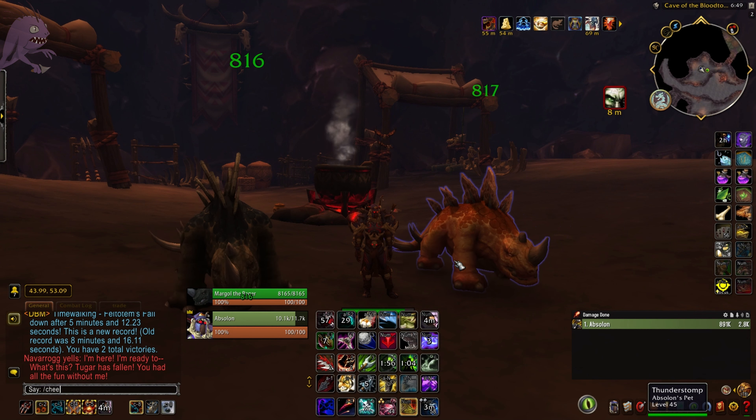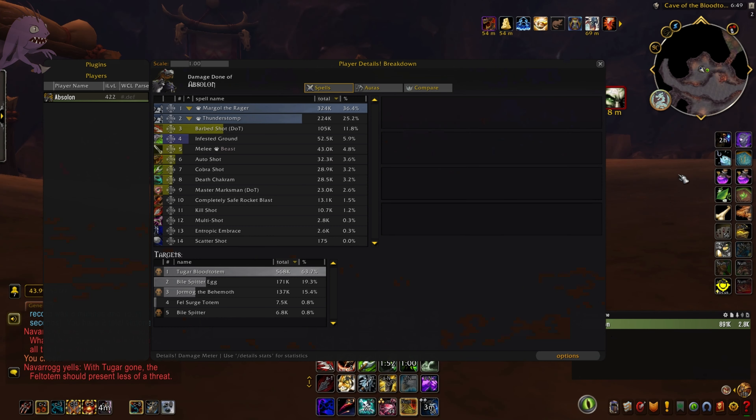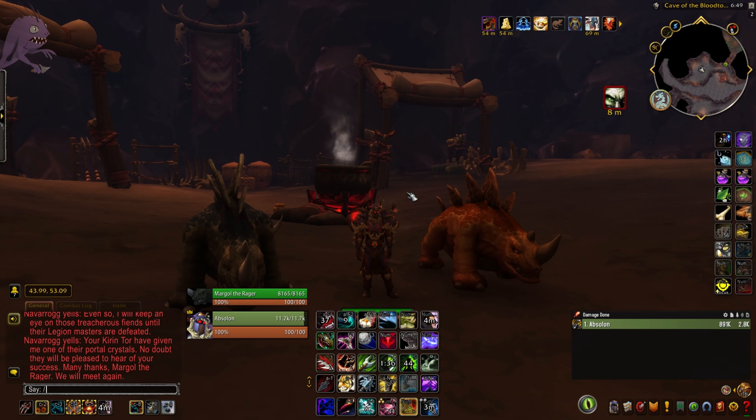That's the Beast Mastery Mage Tower challenge done. If you have any questions or comments, please leave them in the box below and I'll try to respond as quickly as I can. Here's a damage breakdown if you want to check that out — the fourth entry is Infested Crown, that's our Ravage Seed Pod trinket. Doesn't trivialize the challenge at all, just a good trinket for managing the adds.